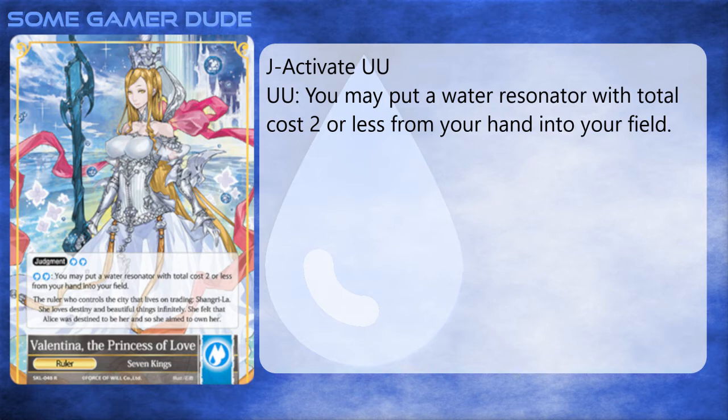The Alice cluster was in full swing. Out of all the rulers of the Seven Kings of the Lands, the Princess of Love, Valentina, was the one that caught my eye. You probably knew this if you've seen my Valentina playmat on this channel before.